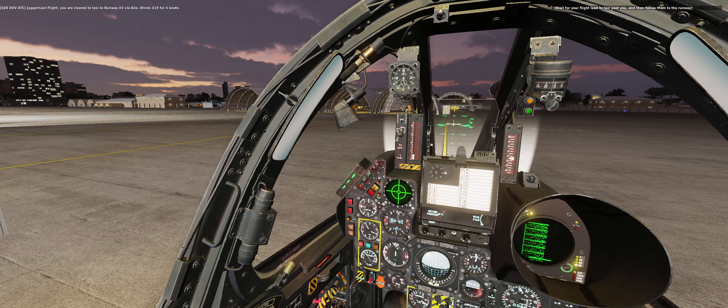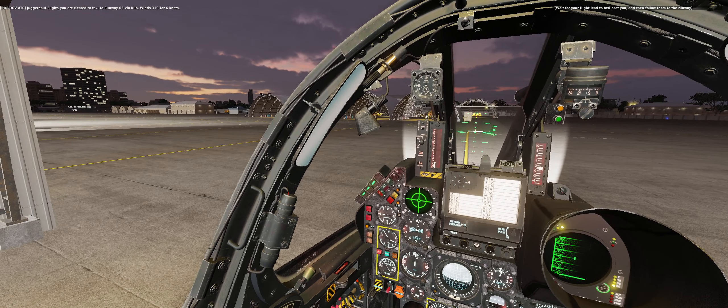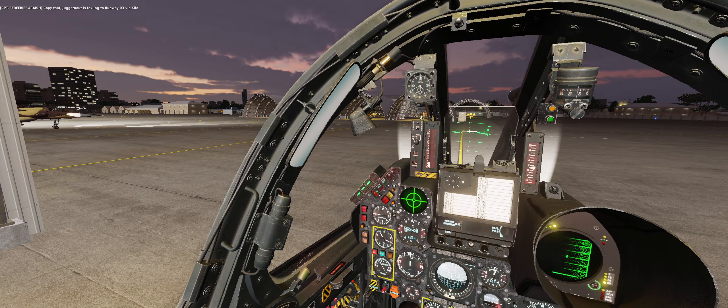Juggernot flight, you are cleared to taxi to runway 03 via Kilo. Wind 319 for 4 knots. Copy that, Juggernot is taxiing to runway 03 via Kilo.